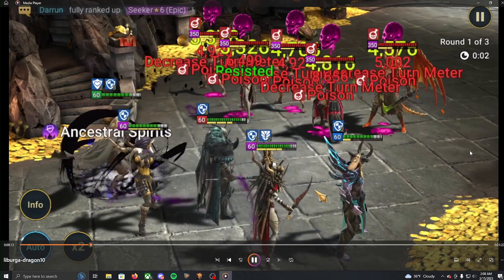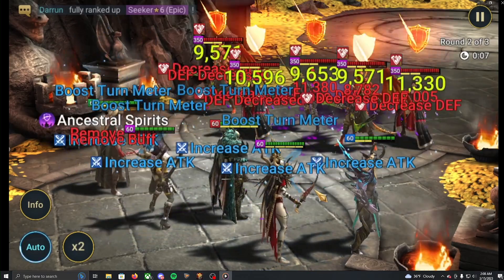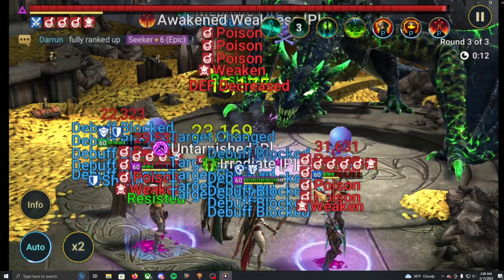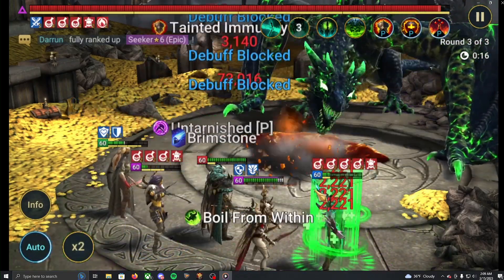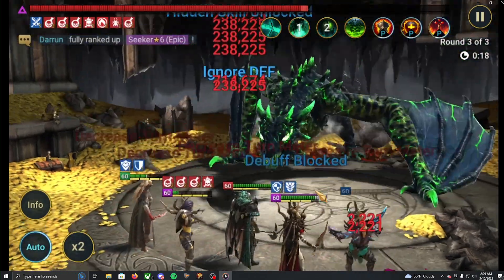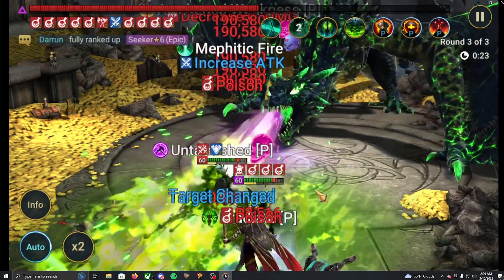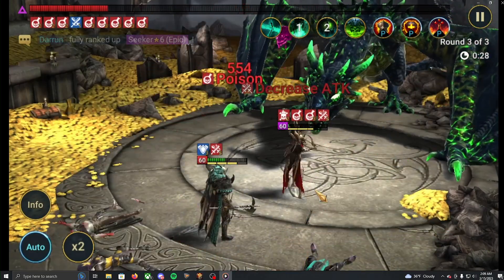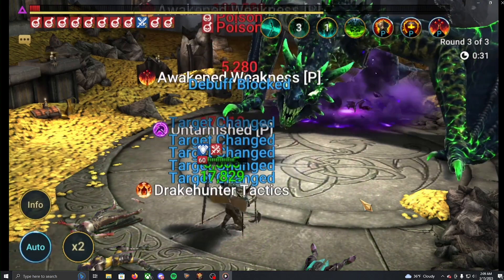Nothing too crazy about the wave clearing sections — just going through, debuff defense down, one-shot the waves. If you're having a hard time one-shotting the waves, you can tune the speed so you get that extra increased defense buff for your Seer to do it comfortably. Now look at the poisons — every time the dragon takes a turn, you will see that the duration is going up, which is huge for extending debuffs and dealing tons more damage.